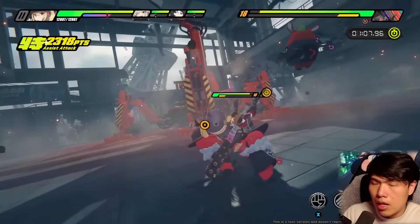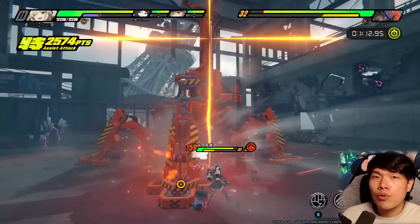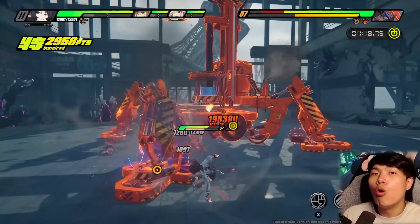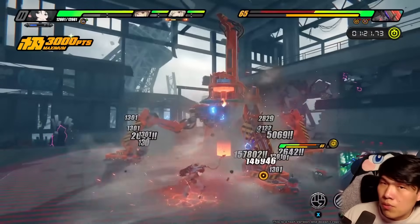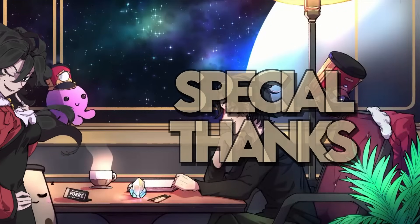At M0 without signature weapon, Bernice is a very complete kit — all testing was done at M0. Mindscape 1 and Mindscape 2 are very considerable damage increases, more so than the signature weapon. That's the pull opinion for Bernice. Hope you enjoyed this Early Access Review — leave a comment on how you find her when you pull next week. All the best for your pulls, and I'll see you next time.